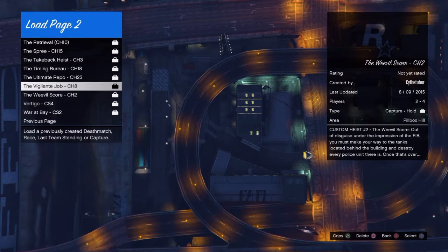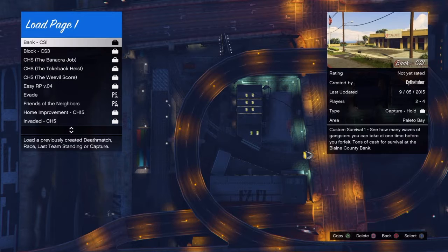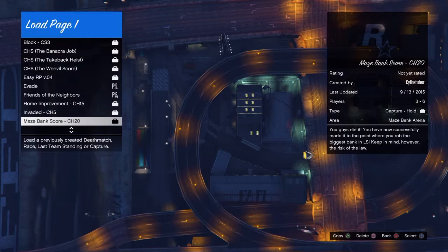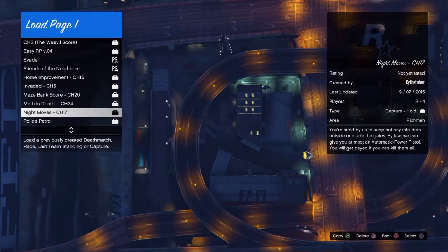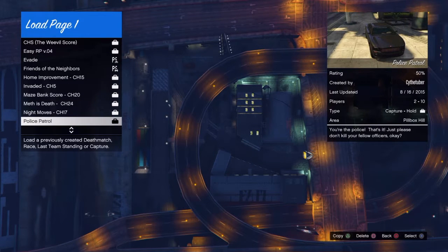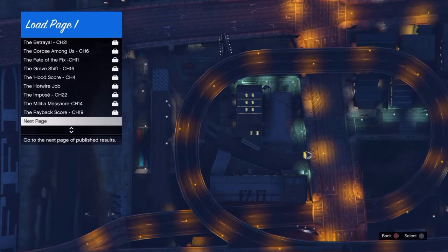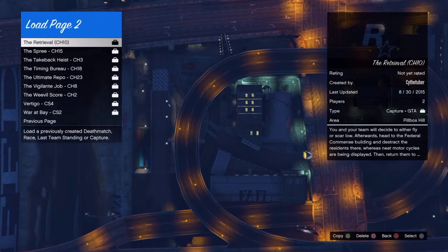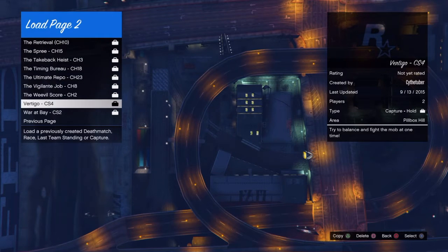Before we start, I just wanted to show I did make a police mission where you are the police and you just get money for cruising around. Police patrol — you're the police, that's it. Just don't kill your fellow officers. So how this works is that instead of going against the other team, you're gonna be going with the team, and you're gonna be going against either the police or the militia depending on what's going on in the heist. So let's start the Weevil Score.